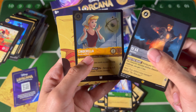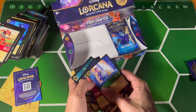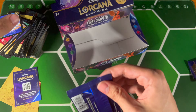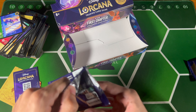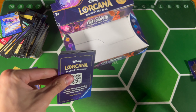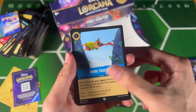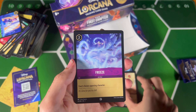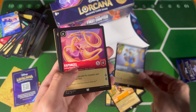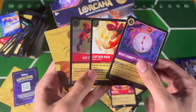Another Legendary — Cinderella! No Enchanted, I'm sad. We just got the Rapunzel, I'm really happy about that — it's like the best Legendary to get. So I can't be too upset. Cerberus, Goofy, Donald Duck, Rapunzel — here we go. No Enchanted, bummer.